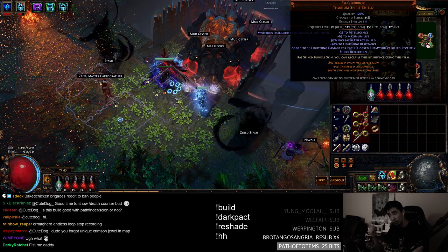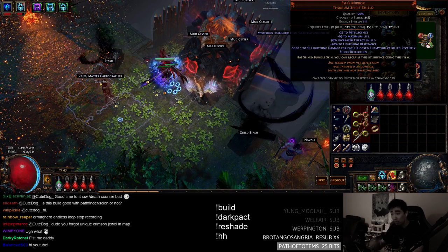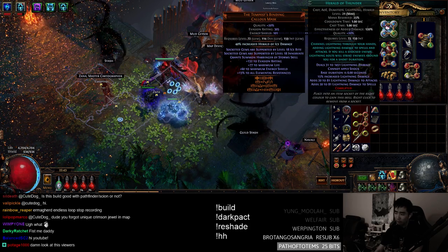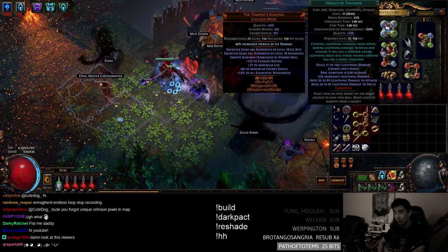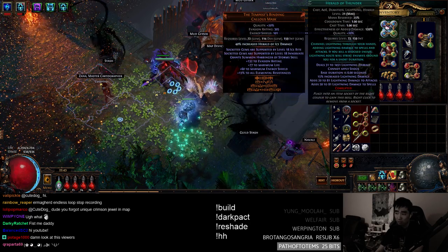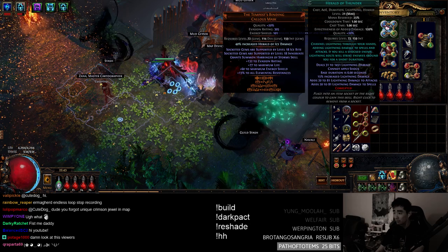It adds massive flat damage. You want to get enough to reliably shatter with Herald of Thunder. Old auto-bombers were using two 4-links, but this is a pseudo-6-link with the Tempest Binding Callus Mask, which means the Herald you socket in here gets the benefit of Ice Bite and Innervate — added cold and added lightning. Really nice. This chest and helm are due to this league, and kind of takes the build to the next level.